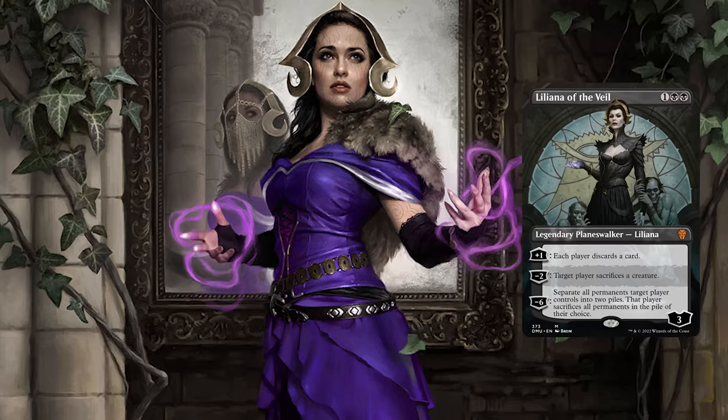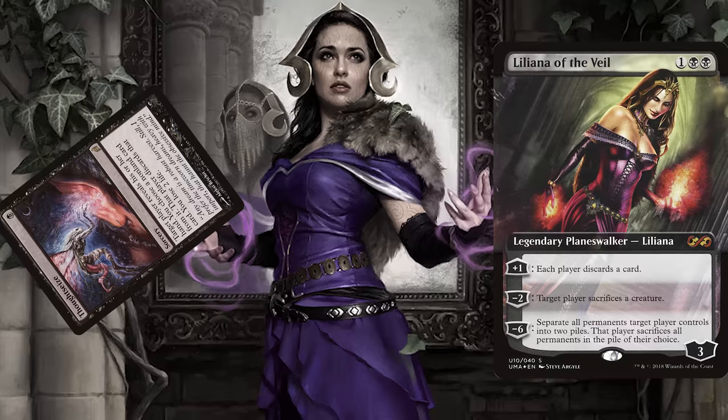Liliana is coming, and soon so shall we, because Liliana the Veil is super iconic. That turn one discard, turn two threat, and then BOOM, Liliana turn three, with that sac, and then nonstop discard — a super big deal for Pioneer.